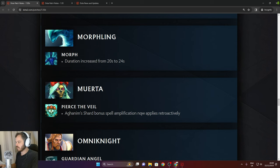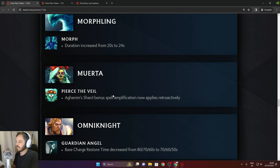Morphling: Morph duration increased from 20 to 24 seconds — definitely a buff. Muerta: Pierce the Veil Aghanim Shard bonus spell amp now applies retroactively — nice. You get the shard and all previous kills count towards your spell damage.